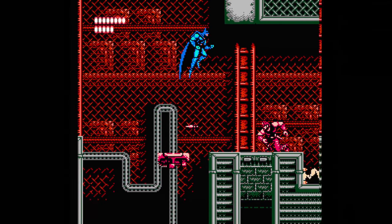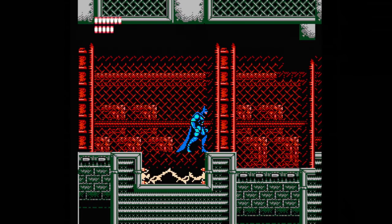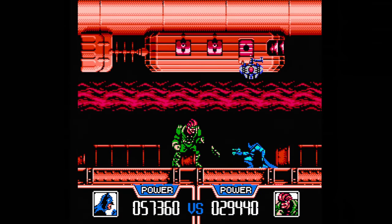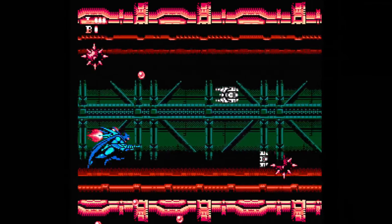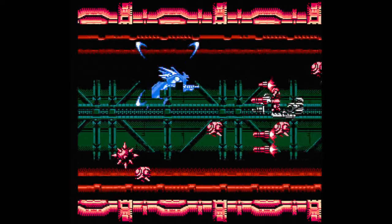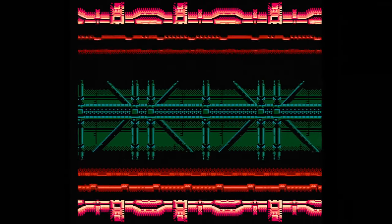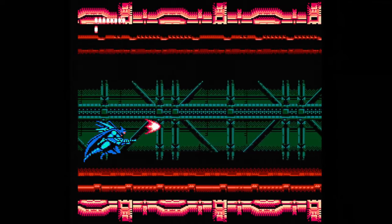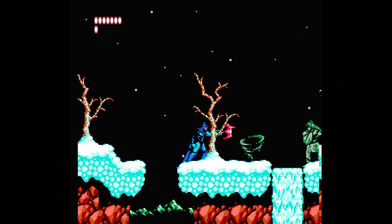There are seven total stages, each with two segments plus a third boss battle segment on most stages, although these bosses are all generic characters never seen before or since in the Batman franchise. You'll start off with three lives, but you get infinite continues and a password in case you want to shut the game down. You can pick up where you left off within the segment you died in, not the whole stage, so the game throws you a bone here.